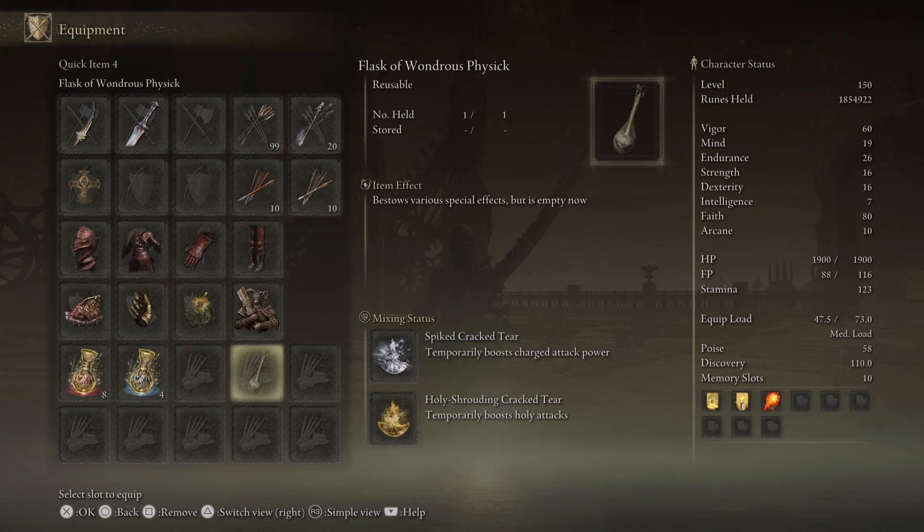If you don't want to use the Spike Crack tier, you can also swap in the Thorny Crack tier, which will stack with Millicent's Prosthesis.